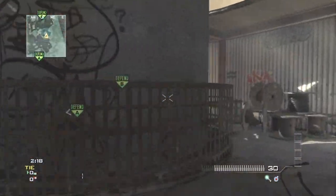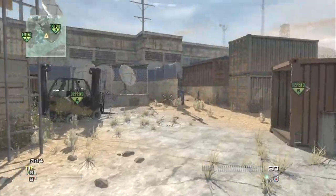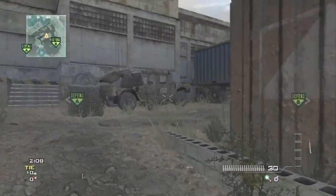What's gonna happen is the crosshairs are gonna pop up with the equipment that you had on that class. Just start shooting and you will be able to do this until all of your ammo runs out.